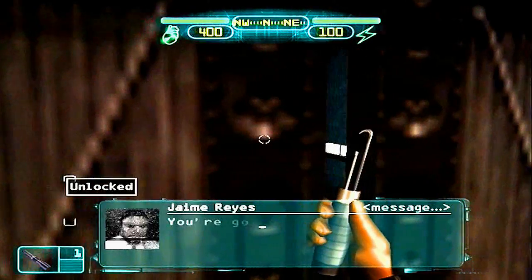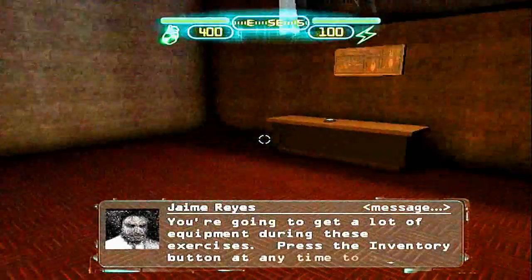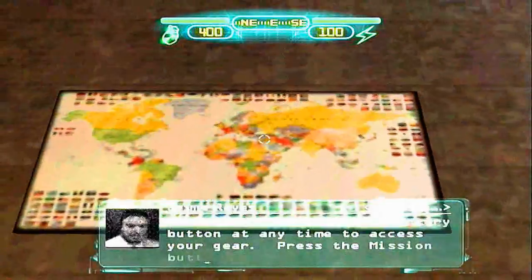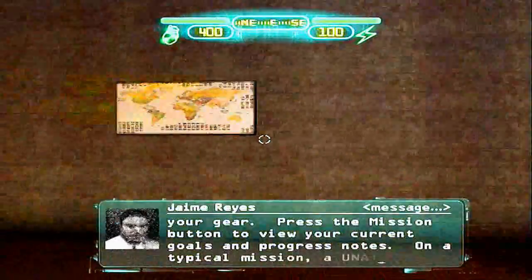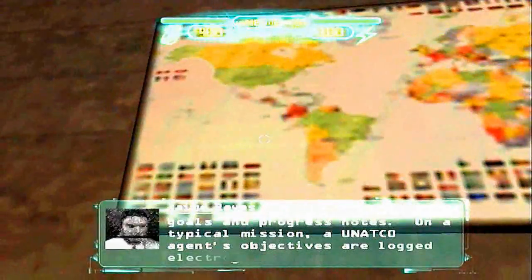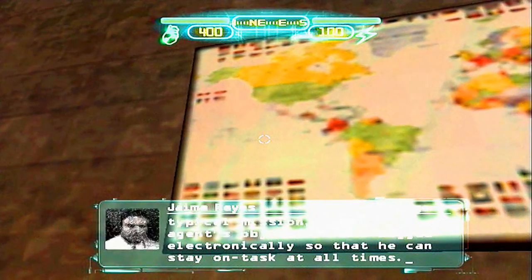You're going to get a lot of equipment during these exercises. Press the inventory button at any time to access your gear. Press the mission button to view your current goals and progress notes. On a typical mission, the ANATCO agent's objectives are logged electronically so that he can stay on task at all times.